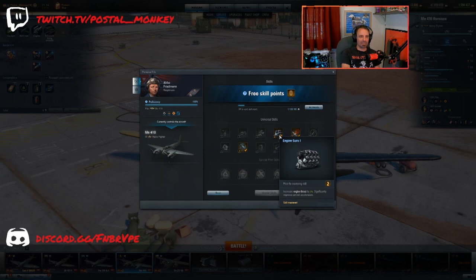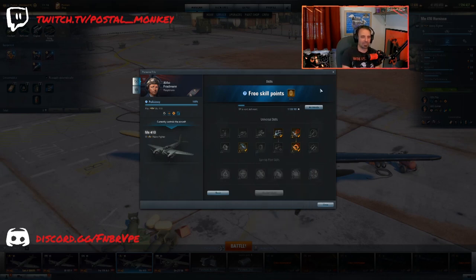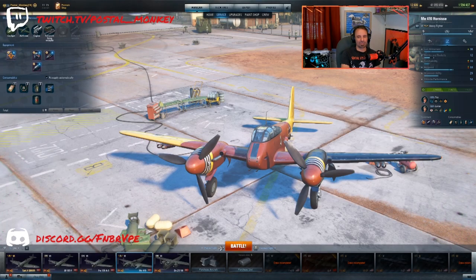I'm certainly looking forward to being able to get him. My current pilot is a nine-point pilot, certainly stronger than five points. The Engine Guru will be balanced out by the additional speed from the adjusted Eagle Eye. I personally have Aerodynamics Expert to help with speed as well. With three free points available, we'll see exactly where I put them once I get the pilot. If I only have two, I'm definitely going to go with Marksman One.